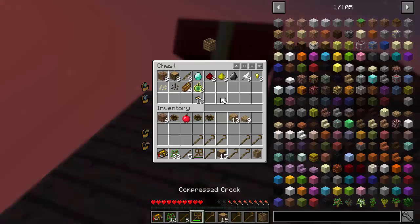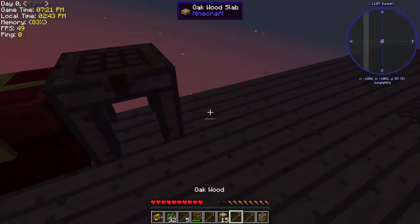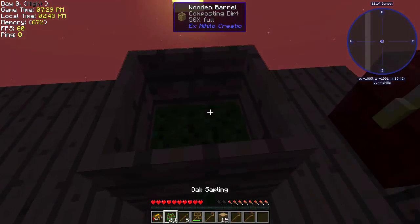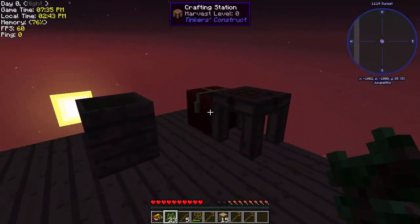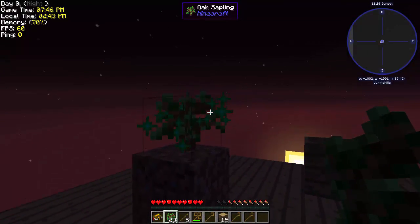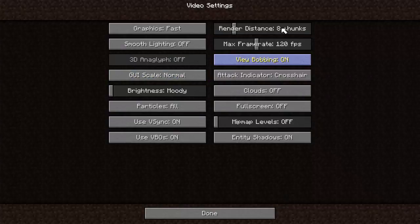How much dirt do we have? Oh, we almost have enough. So just have to make a little more right here. Yeah, this is gonna be easy. It is dark though - oh, this is a problem. I don't have lights or anything. I don't have cobblestone for a furnace, so I guess I just have to chill out at night.